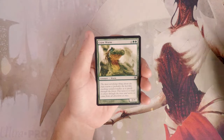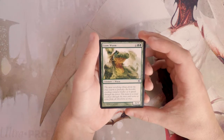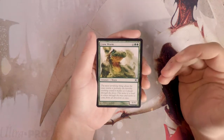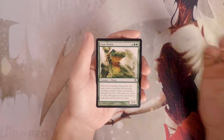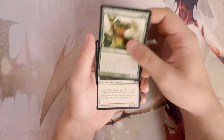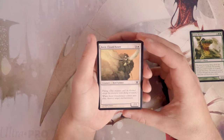Crawl Worm is a 6/4 for six — a vanilla creature but very powerful as a finisher in a green deck. Keep in mind this is a core set, so cards are going to be a little less text-heavy with less going on than normal. It's definitely a decent finisher in a green deck and something I'd look to pick up — a little above the Festering Goblin.